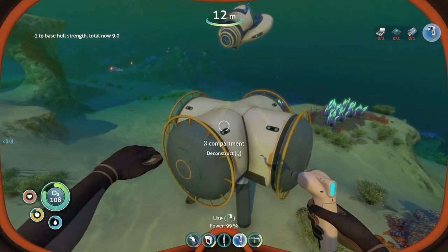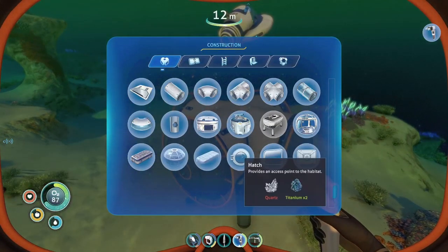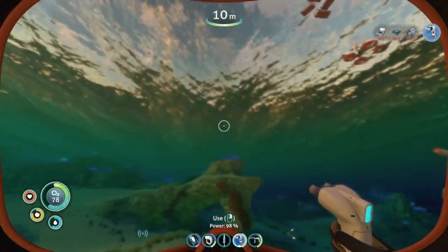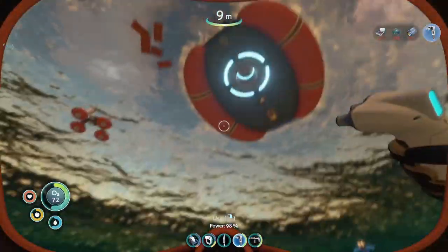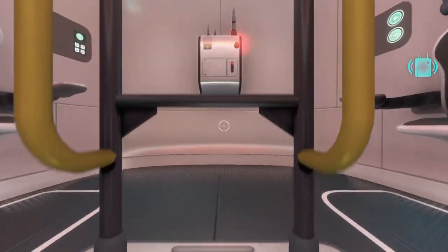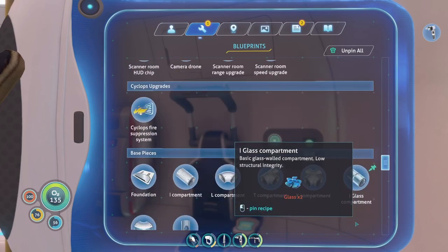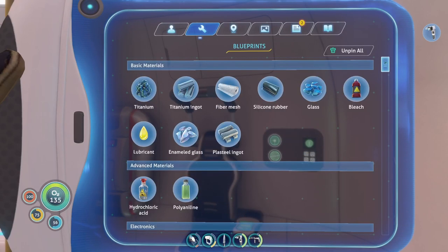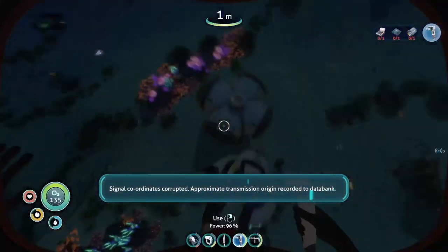I should probably be able to add things like... a hatch. Can I add it to the top? I can indeed. I need quartz for that — quartz and titanium. I have enough titanium and not enough quartz. This is lifepod 6. I have a passenger on board, coordinates attached. We've landed a kilometer from the crash site, but there's radiation in between us and the rendezvous. Request immediate assistance. 6 out. Signal coordinates corrupted. Approximate transmission origin recorded to data bank.